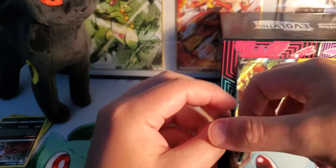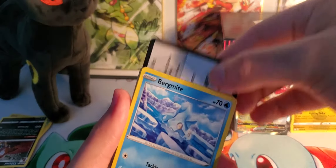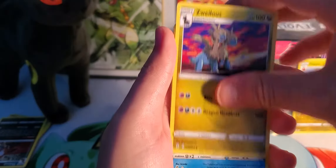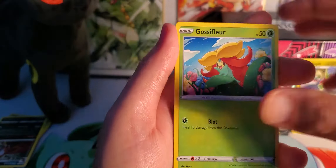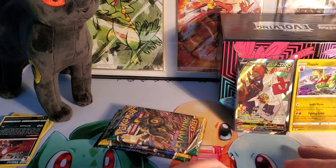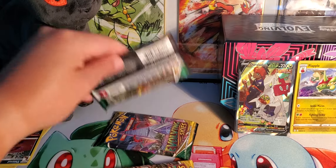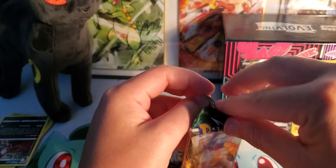Those are pretty cool so let's see if we can get some. Energy, Linoone, Goomy, Carvanha, Swellow, Slakoth, Gossifleur, Aromanisse, and probably nothing... yep. Wishiwashi — they ain't even got the big form where he forms all into the giant fish. Is it called schooling? Let's save that one for last. It's only fair we leave the Umbreon pack for last.